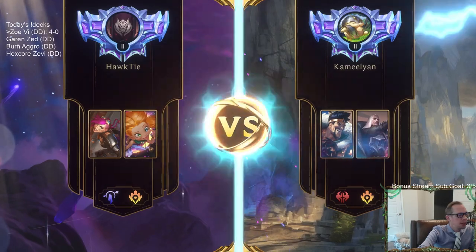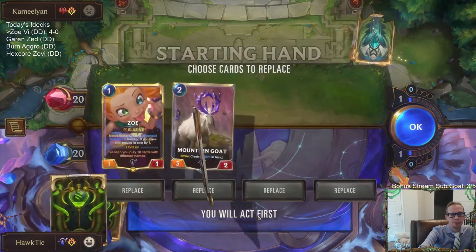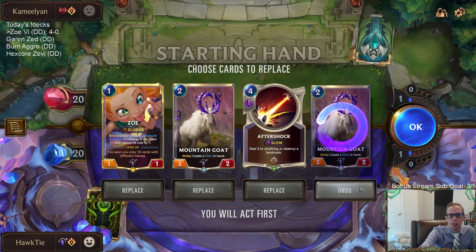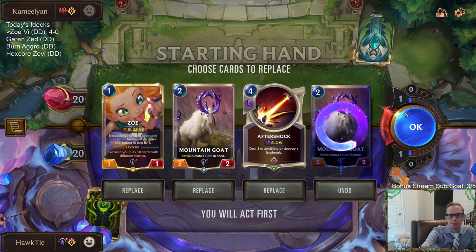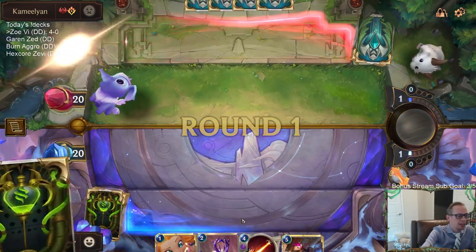Draven Swain next — starting the prediction. This is a pretty good looking hand. Definitely keeping the first three cards: Zoe, Mountain Goat, Aftershock. The question is just do I keep the second Mountain Goat? I'm not sure — I kind of see it either way. I'll mulligan it, though it's not like I dislike that card. One thing about this hand: if I do play Zoe on 1 and Mountain Goat on 2, I don't get to Aftershock a Draven on 3. But the good news is they don't have the attack token on 3.